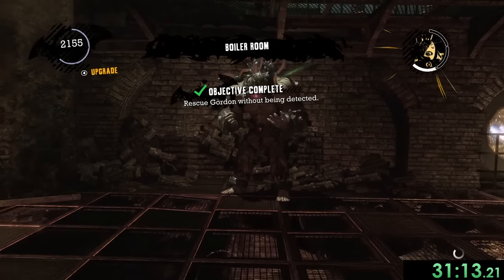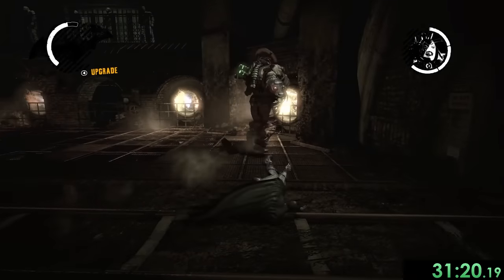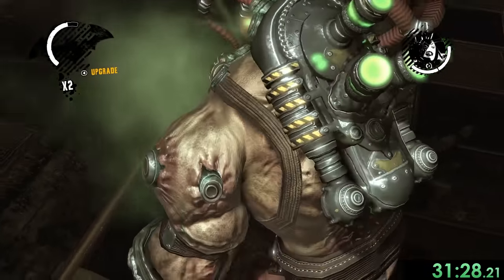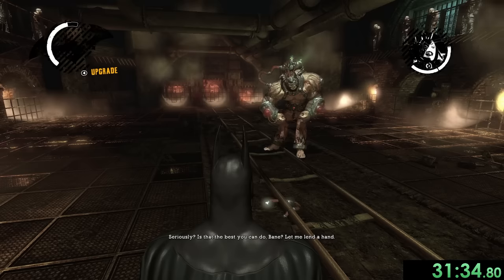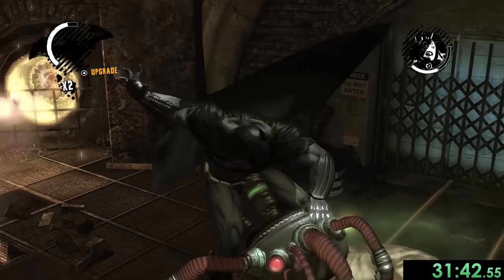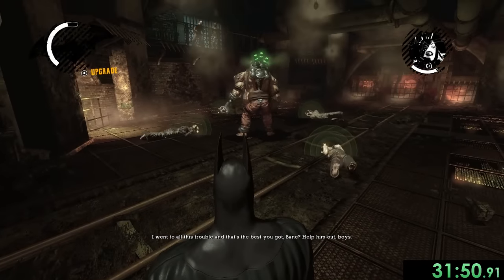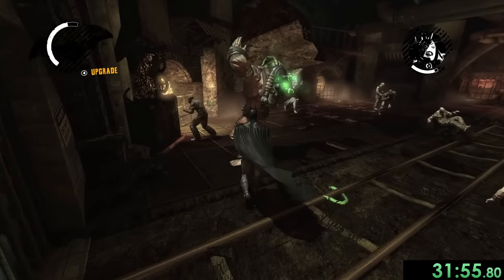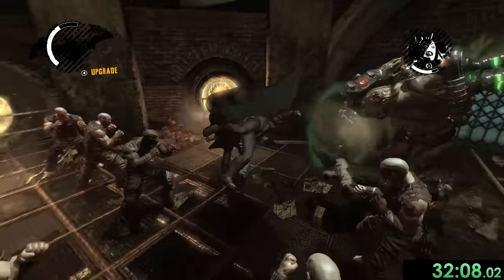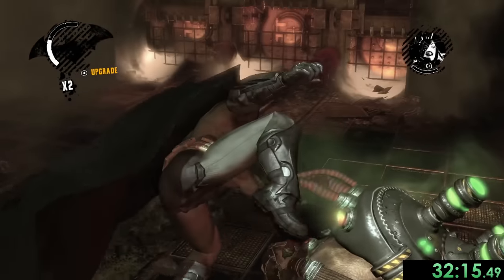We skip the cutscene but basically we learn Bane has been experimented on by the doctors in the facility and is now attacking us. To fight him: when he charges we throw a projectile at him, then punch him twice — that's one hit. We need three total. You can't be too far or too close, which makes it a bit finicky. We get a little unlucky on the third attempt but eventually land all three hits. Bane is defeated.